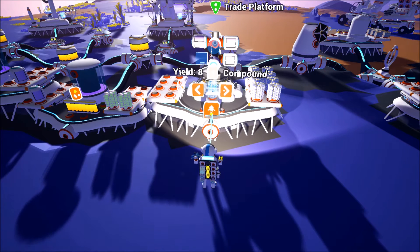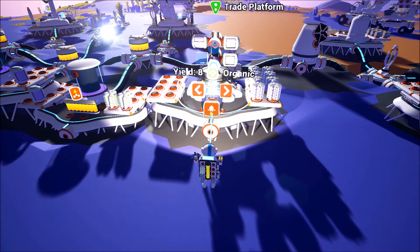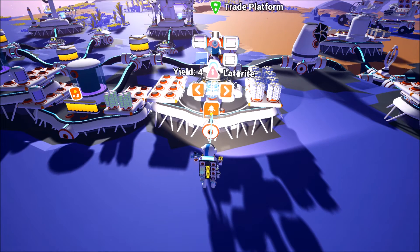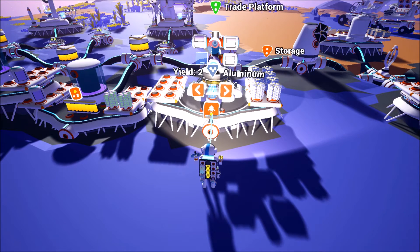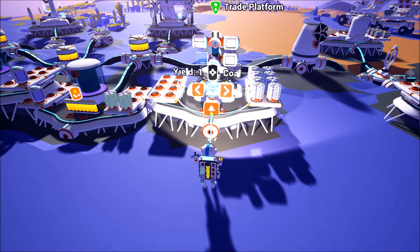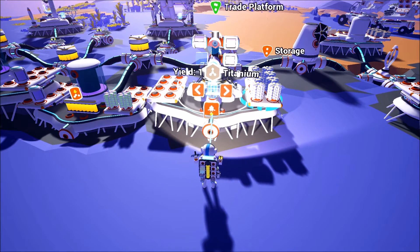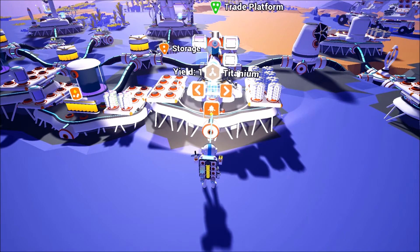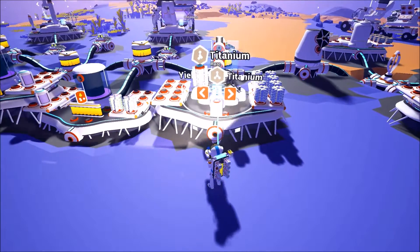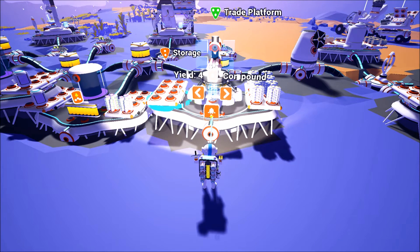If we start at the very bottom, which are the very common resources like compound, resin, and organic, you can see that I'm getting two of these per gas that I'm putting in. As we get to the unprocessed metals, you can see that it's a one-to-one ratio. For the processed metals, as well as itself and lithium, you're getting a one-to-one ratio. And then for the expensive resources like coal and titanium, you're getting a four-to-one — four gas for one titanium. If I take this gas off and throw in a titanium, which is seemingly the most expensive resource, you can see I'm getting four compounds for one titanium.